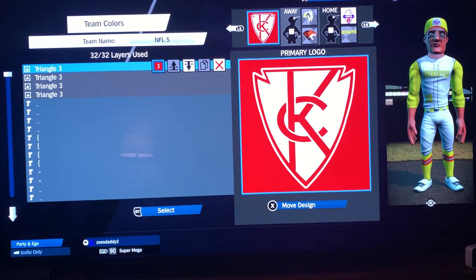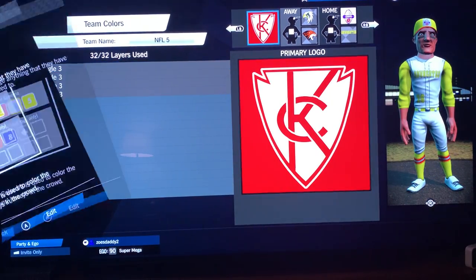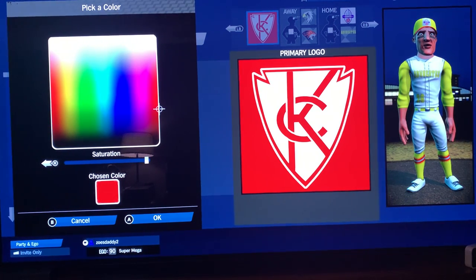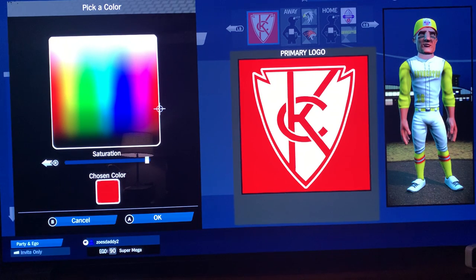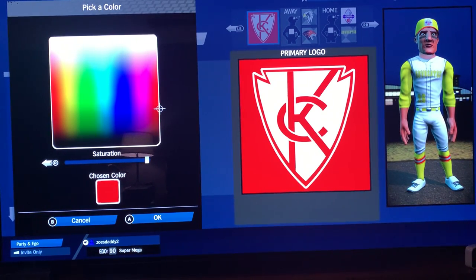Kansas City Chiefs, real simple — you need a red and you need a white. That's all you need. The red I went with, I want the right side red. As I've said before, it just feels like the right side reds are deeper, the left side reds seem brighter. It might just be my superstition but it always feels that way to me.